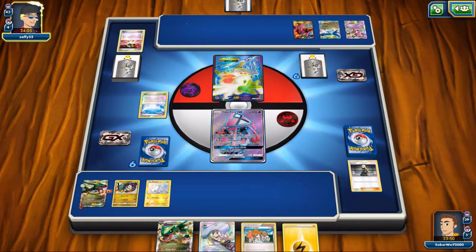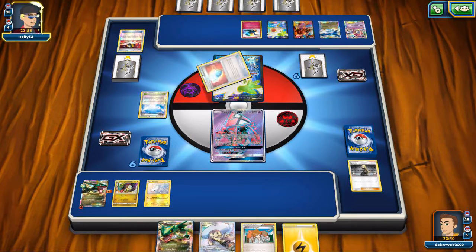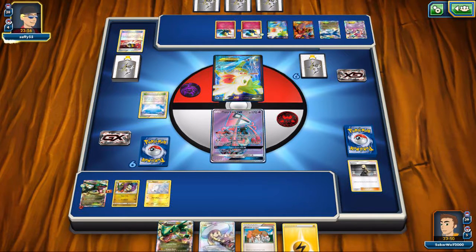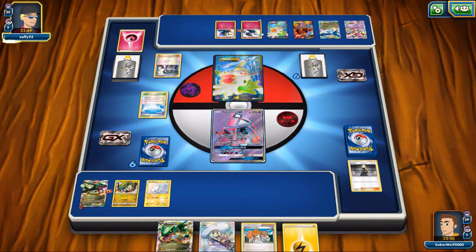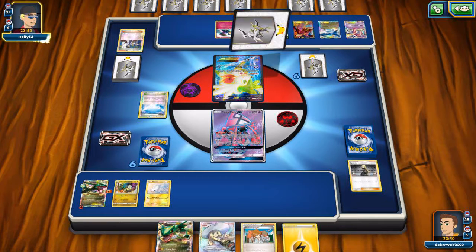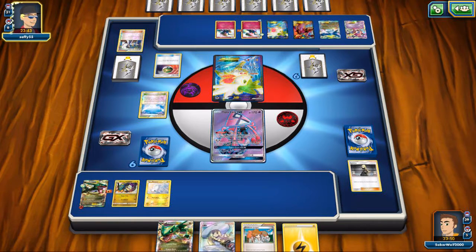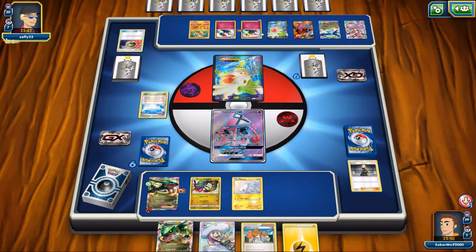My opponent was using Hoopa to grab a Latios EX and Volcanion EX, but then as soon as he played down the Xerneas I figured it out — it's the Shining Xerneas from Breakpoint. Where the more different types of Pokemon you have on your bench, the more damage you do. It's actually a heavy hitter, especially for a basic Pokemon. Slap a Fairy Energy and a DCE, and with Skyfield down and a bunch of Pokemon you get one-hit knockouts even on the biggest Stage GX's, honestly.